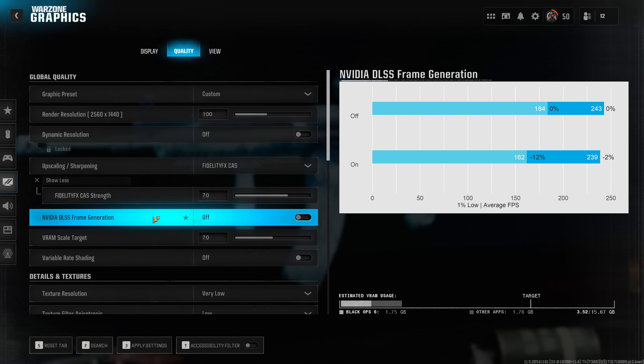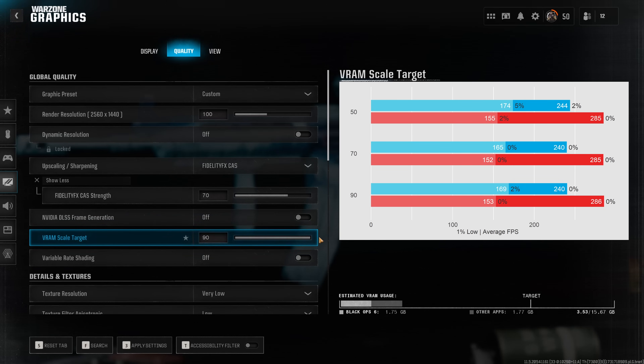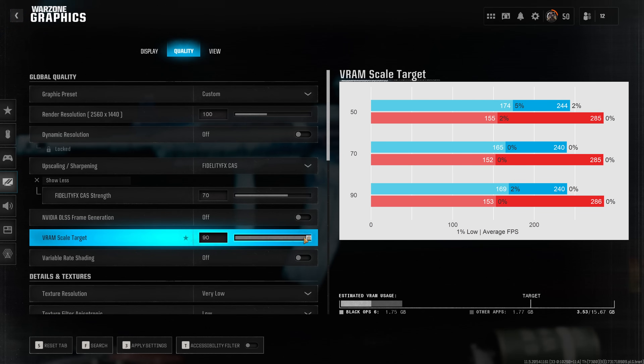NVIDIA DLSS frame generation seems to be utterly broken at the moment — I'm actually losing quite a significant amount of performance when having this enabled. The VRAM scale target you want to leave on 70% unless you are experiencing stuttering, especially if you don't have a lot of VRAM — in that case reducing this value might lead to better results. Just setting this to 90%, as pretty much any other YouTuber suggests, doesn't really boost performance based on my measurements.